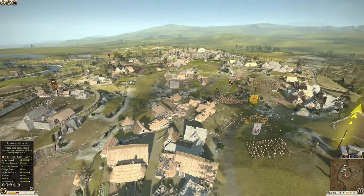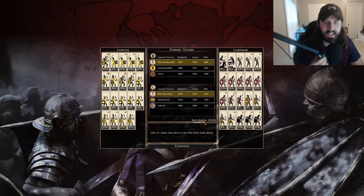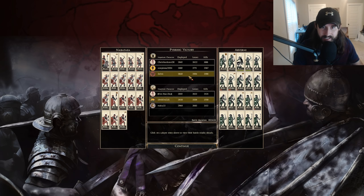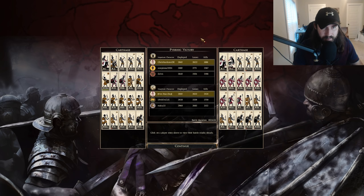We'll go ahead and show you guys the end results. So this was sent in by Scorpion here, who was the Lusitani player and sent in the replay. He was second place for kills. We actually have Spartacus here leading Arverni, getting the most kills. But look how close this battle was — the kills are insanely close. Everyone did a really good job. It was a great fight and just a lot of fun.